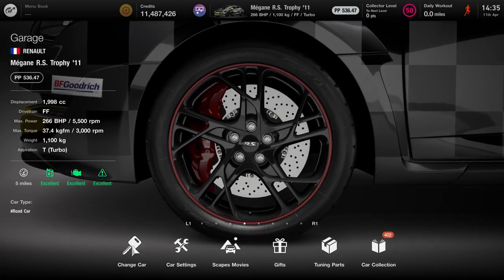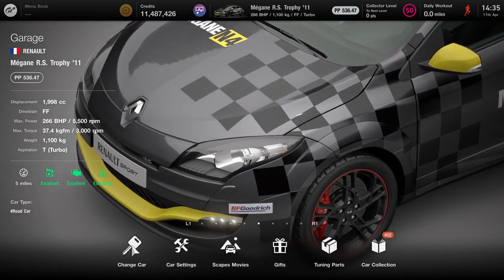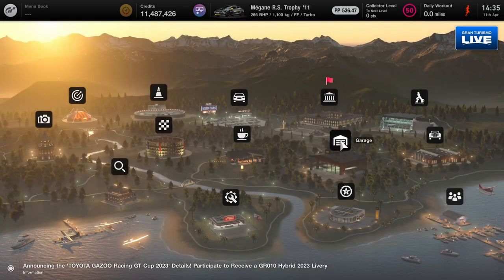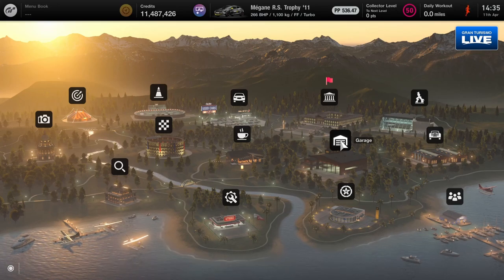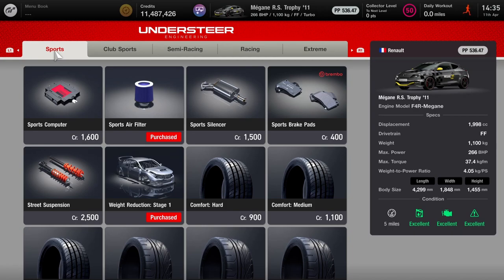For many of us the Megane is probably one of those cars you've got at least one or two of in your garage, probably not doing much — so if nothing else it might encourage you to use the Megane a bit more. The point level is similar to the Evo rally car I did in this pack as well. The power isn't too far off, the weight is considerably lower. You have the disadvantage of front-wheel drive, and I did spend most of my time tuning to overcome that.